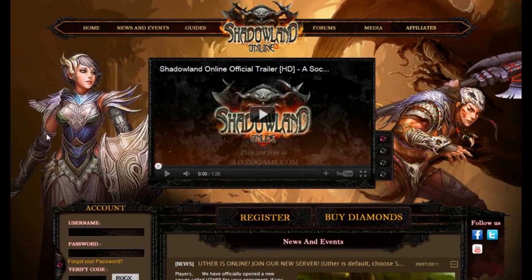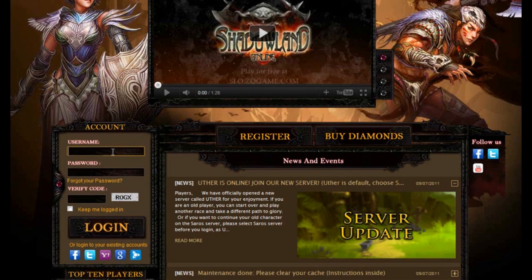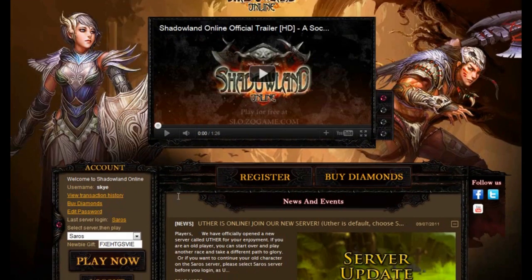Assuming you've already registered an account with us — which is really not that hard considering there's a big button that says 'Register' right here — go ahead and type in your username and your password. Don't forget your verification code. Once you've logged in, you should now be able to see this screen.